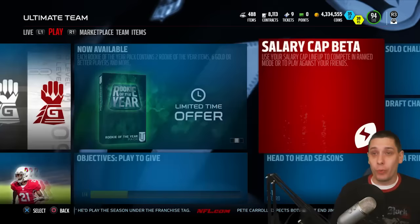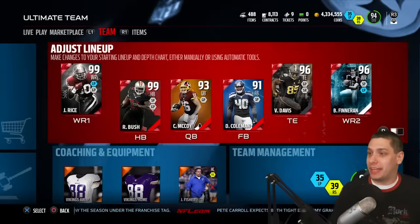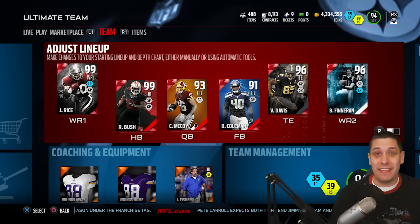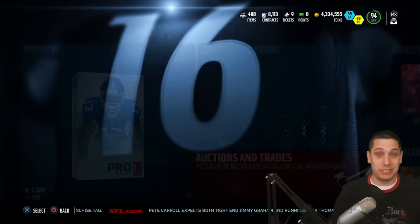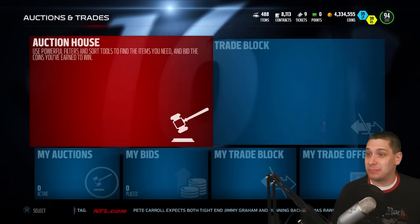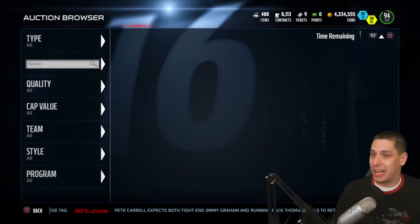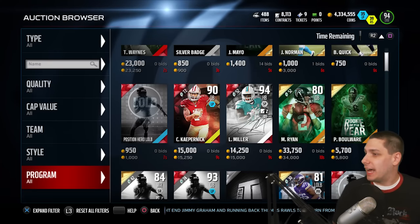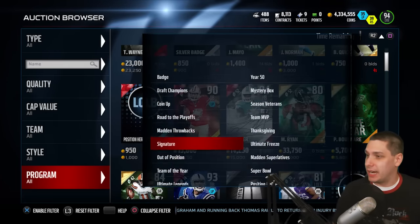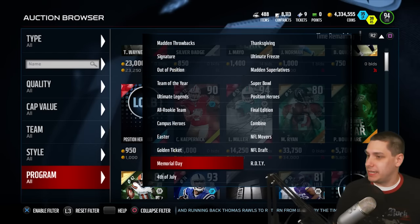There's an Odell Beckham Jr. that you can get by doing the set, and that thing's going for like a million or more coins. I just want to quickly take a look at this card because I'm telling you, this thing is absolutely ridiculous. Go on to the auction house real quickly here. We'll go down to the program and find it. You can start to see some of the collectibles on the right-hand side of the screen.